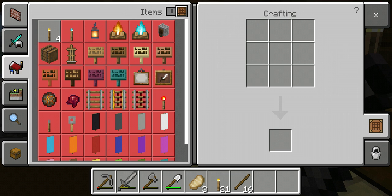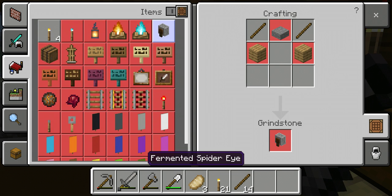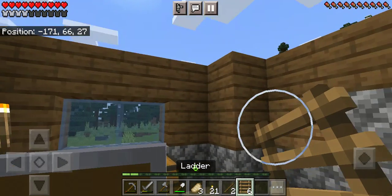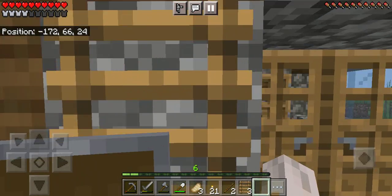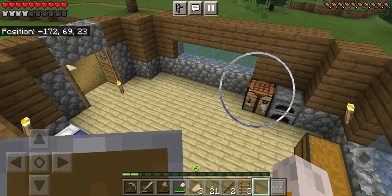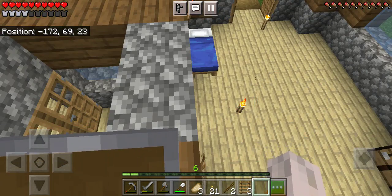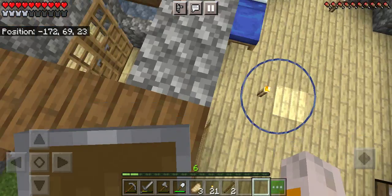We now have grindstones available to us. What does grindstone do, actually? I don't know. But let's create a couple of ladders. I'm going to make this the point of entry for the top bit. I could always build over handles and deal with it there.